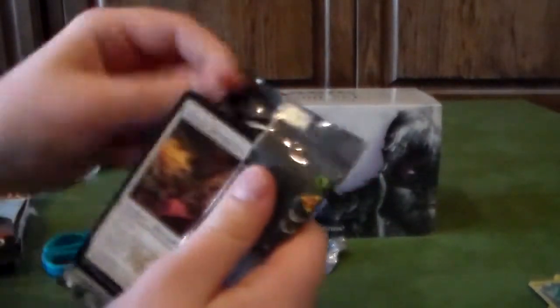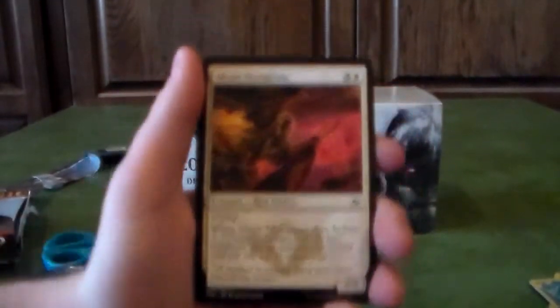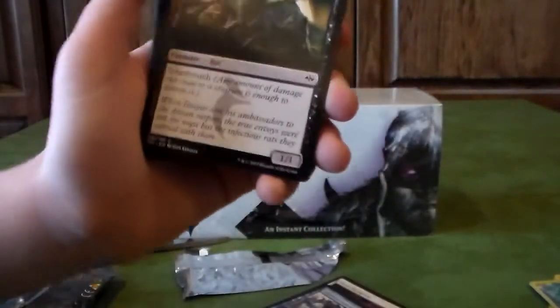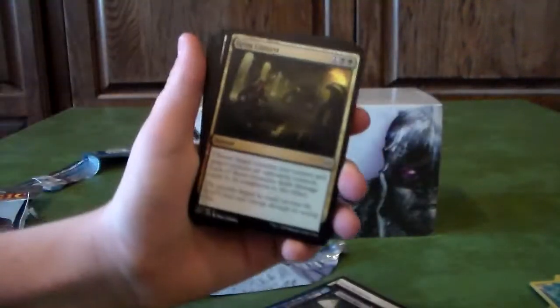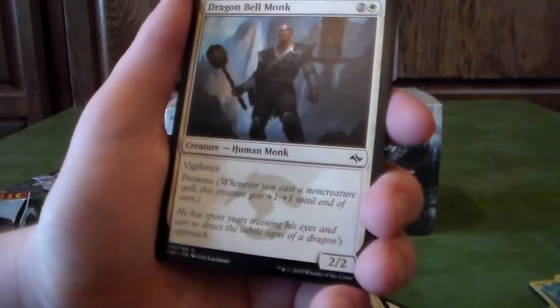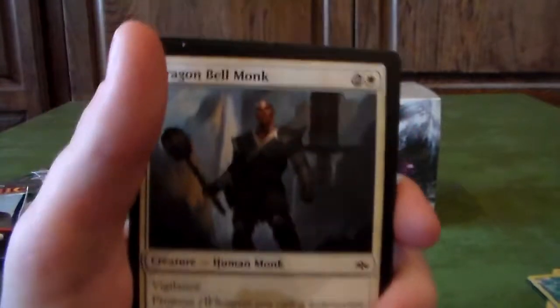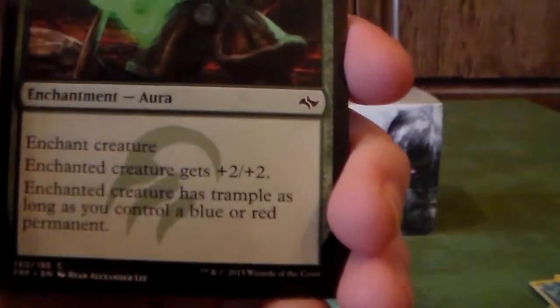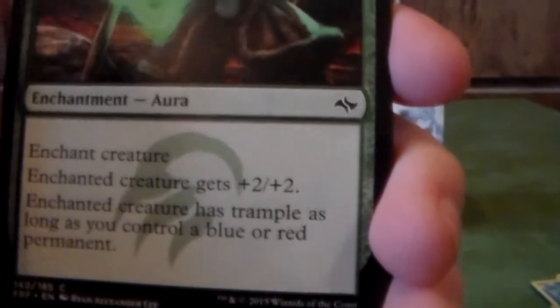If you don't know how packs work, in the middle there's usually a couple silvers and then uncommons and rares. We have a bird soldier, Enhanced Awareness, a rat — this is actually a replanting of a node card. Grim Control, not very good. Oh, here we go — Dragon. This is Viljins and Prowess. If you don't know what Viljins is, it doesn't tap when it attacks. We have Fierce Innervation. This is good — Enchantment Aurora. Enchant Creature gets plus two plus two. Enchanted creature has trample as long as you control a blue and red permanent. That's good.